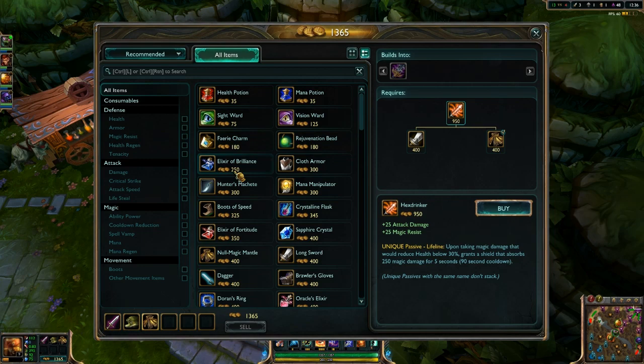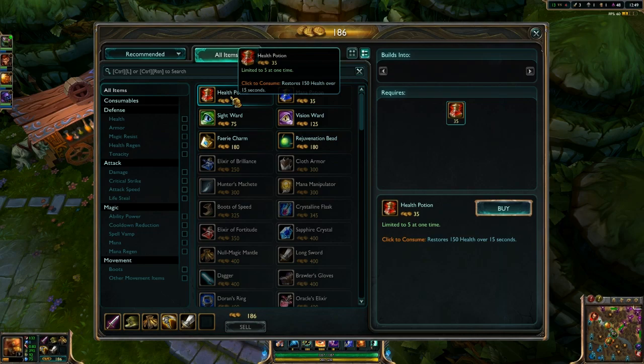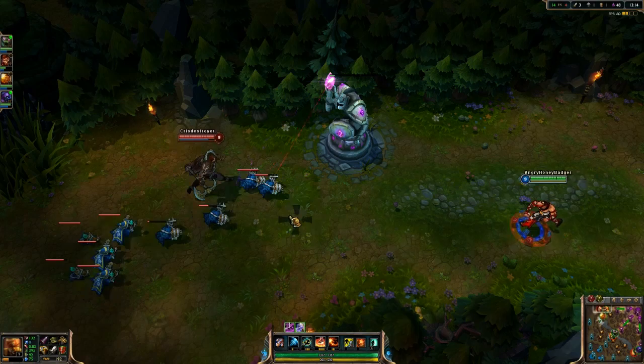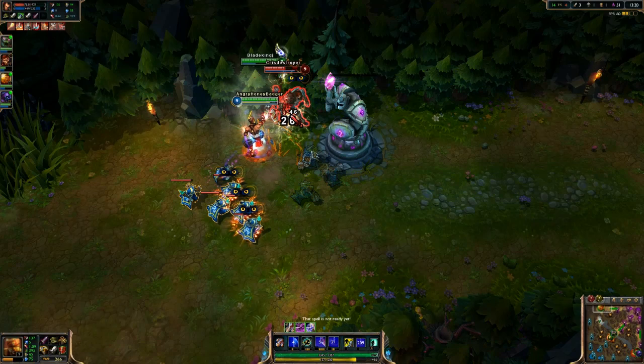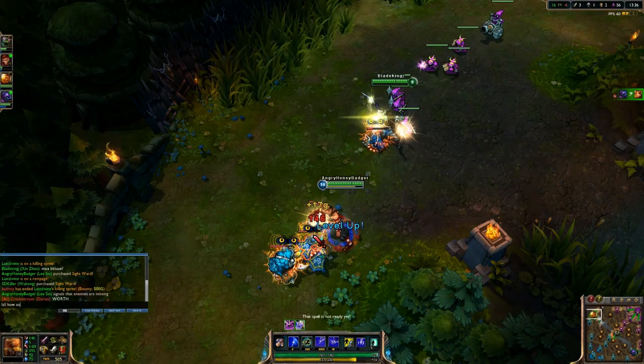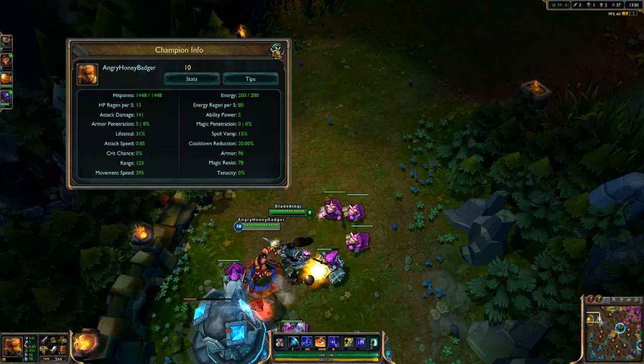We're going to see some of these abilities in action this game. Here we're going to move in. I'm going to kick him off the tower to get him away from it. He is going to pick up that tower, I will pick up the kill, and then he's going to say 'worth' in chat. But realistically, how is this worth it? Because now we're just going to push down his lane, get his tower, and go steal their blue buff. Definitely just a free kill for us and a trade on towers.